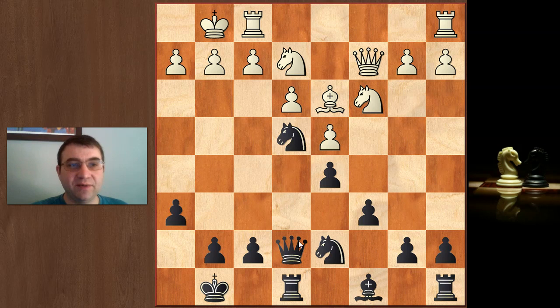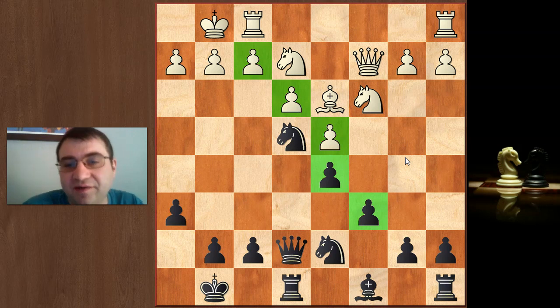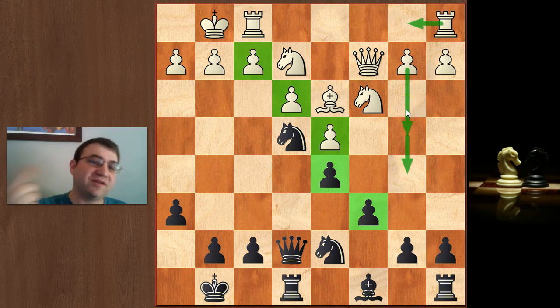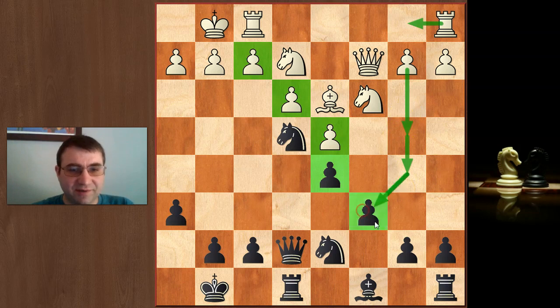White has a structural advantage: black only has a c-pawn, d-pawn, and f-pawn as central pawns, compared to white's d-pawn and e-pawn. White usually exploits this with a minority attack — playing rook b1, b4, b5, eventually capturing on c6, making c6 a weakness. That said, one weakness is not enough to lose a game of chess, so even if white follows through completely, black should be okay.